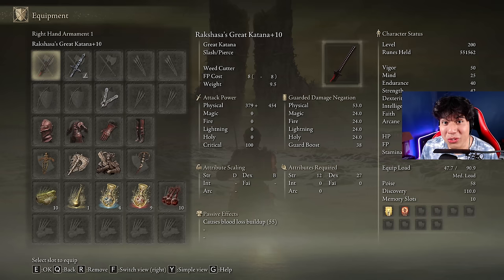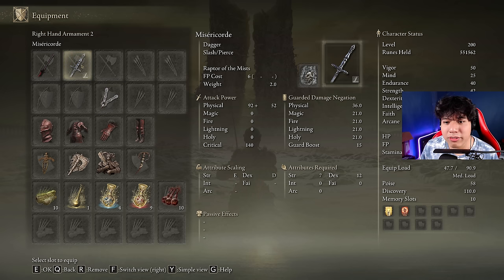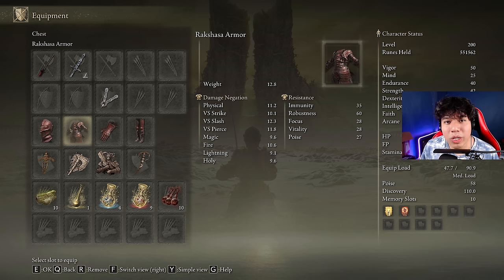I'm going to show you the best way to build this katana to fight the last boss of the DLC. We need the Rakshasa's Great Katana at plus 10, and anything available to cast our main buffs, plus any weapon with the Raptor of the Mists ash of war — this will help us dodge the AOE attack of Messmer. You can use any armor set you want, but I am using the Rakshasa's armor set to increase damage by two percent per piece. Wearing the full set increases our damage by a total of eight percent.